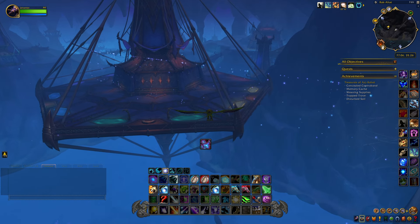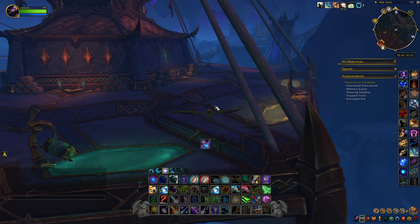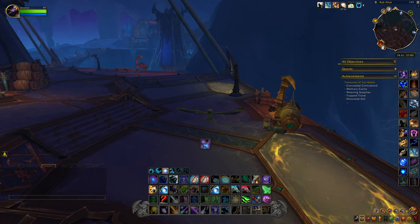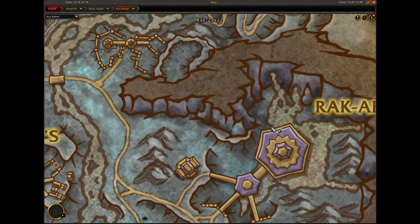So we'll fly down to the first one and I'll show you what they look like and we'll loot all three. The first one we're going to get is called the Gold Thread and that is located right here on the platform.